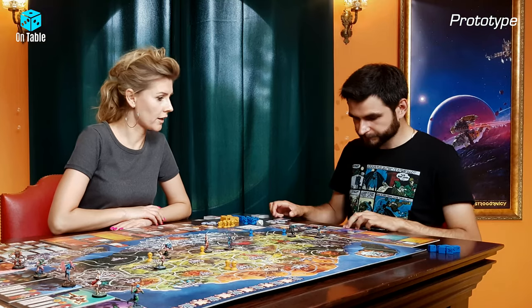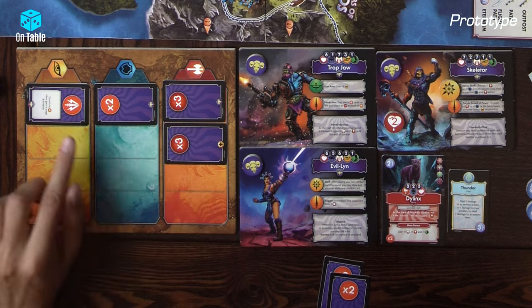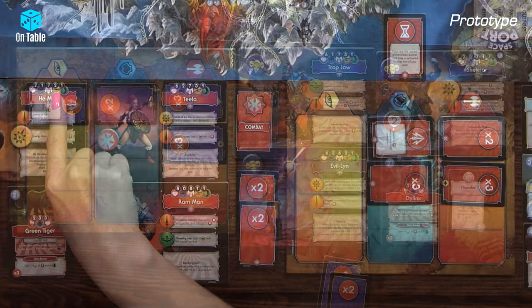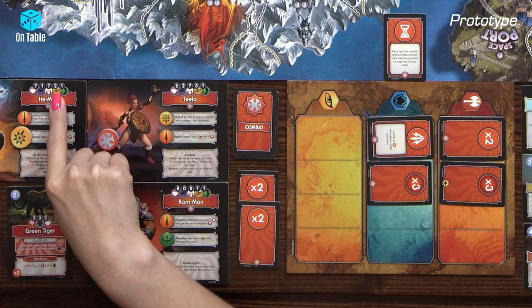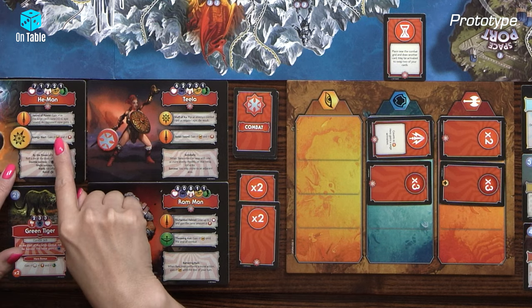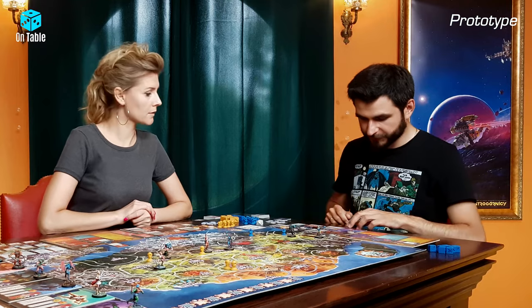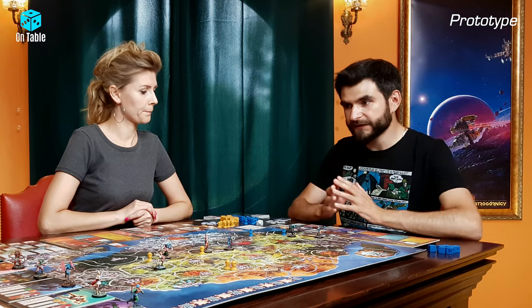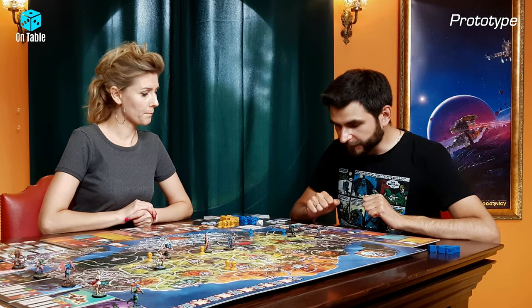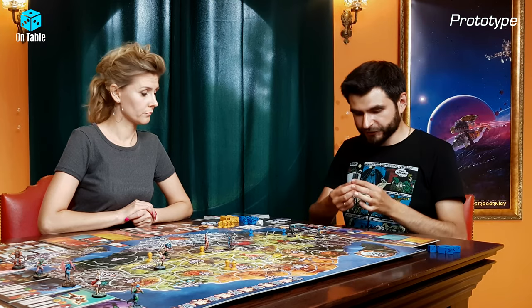Strong attack! First we have to check initiative. I've got one plus two initiative. He-Man has a basic two initiative plus his special ability, giving him three total. So He-Man is the winner of initiative and will attack first. Skeletor will gain one unblockable damage from initiative.